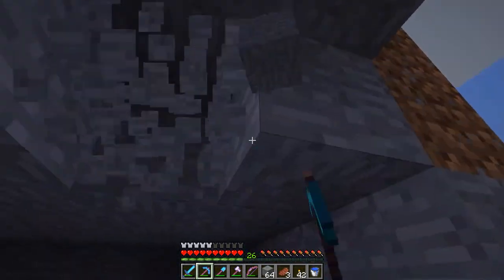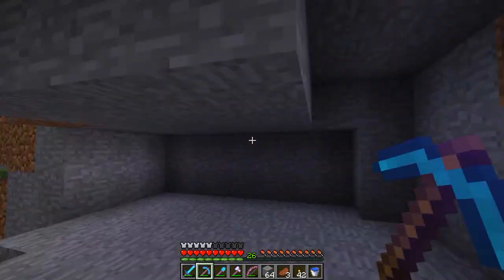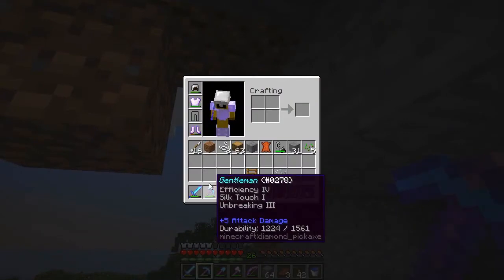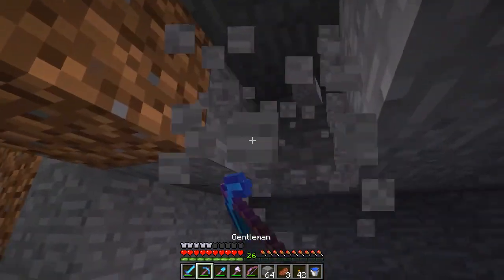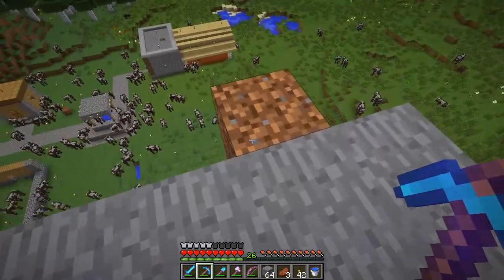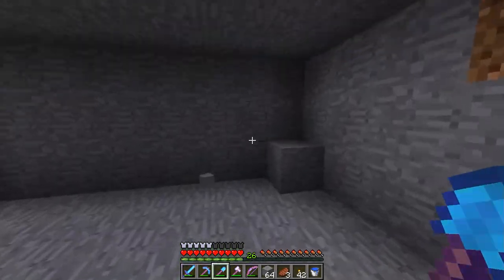I think I'm gonna make this three high so I actually have some space, but not too high because we are pretty close to the top. I think we have enough space so we won't end up with a hole in the roof. I love this silk touch pickaxe because we get everything back — all the stone — we don't have to smelt it. With the new enchanting and fixing mechanics it's really easy to fix stuff, which is great.